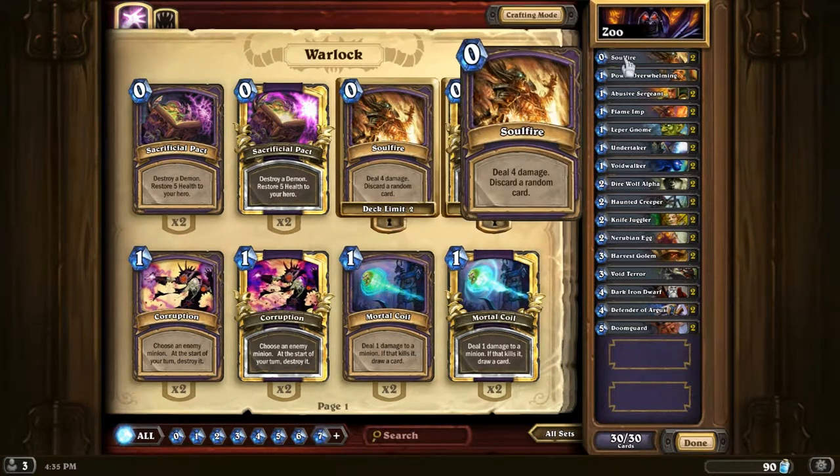The first cards in here are the Soul Fires — deal 4 damage and discard a random card. This card is really, really good if you just have no cards in your hand; it's zero mana for 4 damage. You don't discard a card at all. It's just really helpful for clearing a lot of minions. You don't really want to use these too early, because you'll want them in the late game and then you won't have them. I would recommend not using these too early.